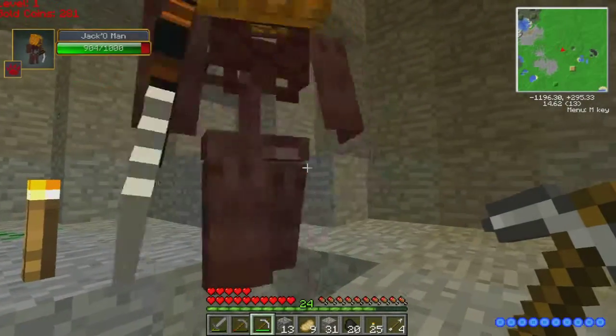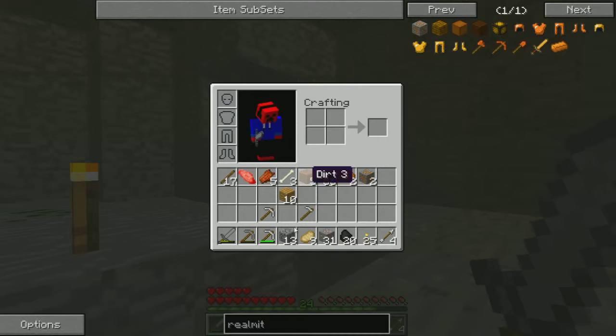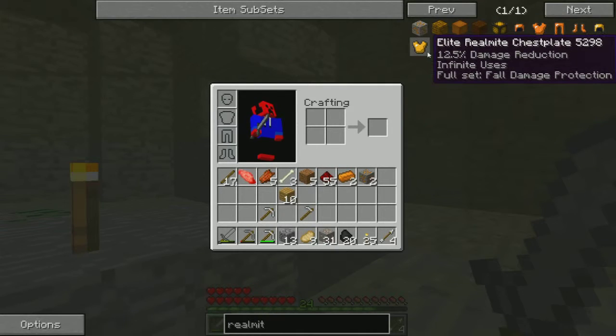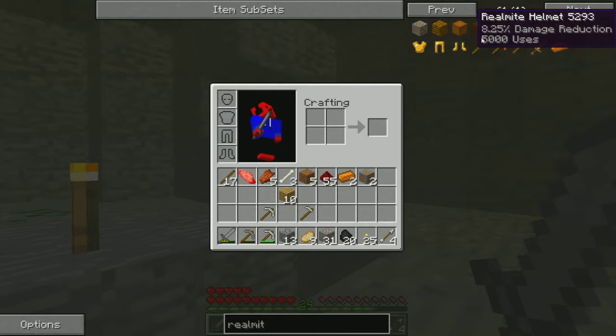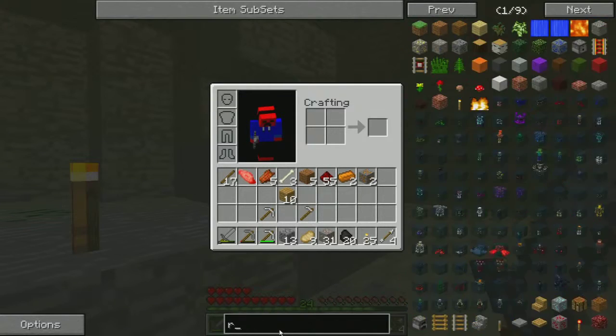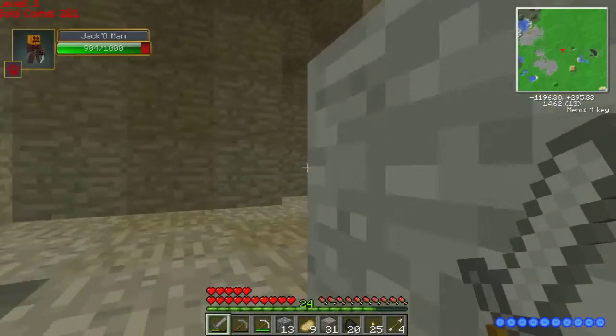So that's the aura I saw right here. That sounded actually really scary. So that is twelve and a half — whoa. If you have a full set, it's fall damage protected and has infinite uses. So what's, like, diamond armor? It doesn't tell you the reduction or whatever.